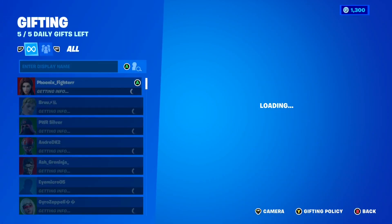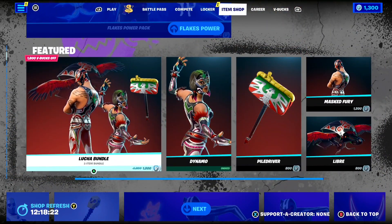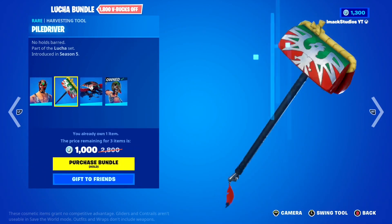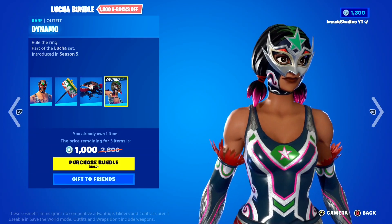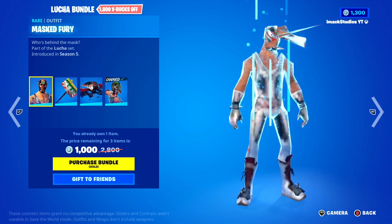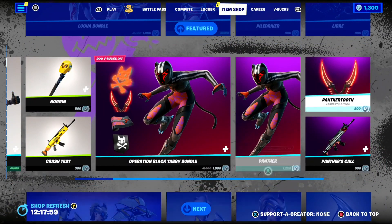If you guys want the Flakes Power Pack gifted, let me know down below. Moving down, the Luka Bundle is back in the shop today. In this one, you've got the Masked Fury skin, the Piledriver Pickaxe, the LeBray Glider, and the Dynamo skin. Since I already own the Dynamo skin, I can literally get the LeBray Glider, the Piledriver Pickaxe, and the Masked Fury skin for only 1,000 V-Bucks, which is absolutely insane. I'm honestly a pretty big fan of these skins — they're so cool.